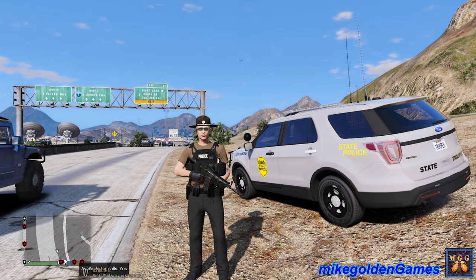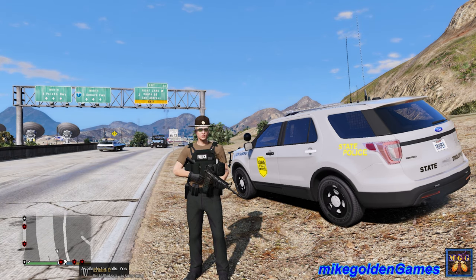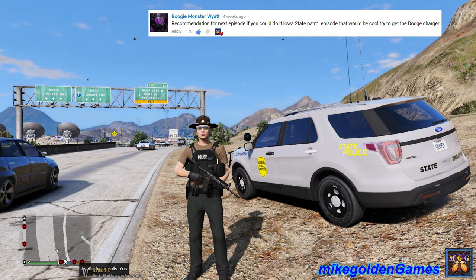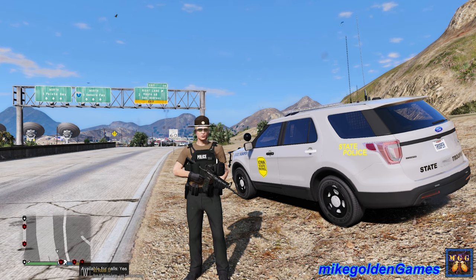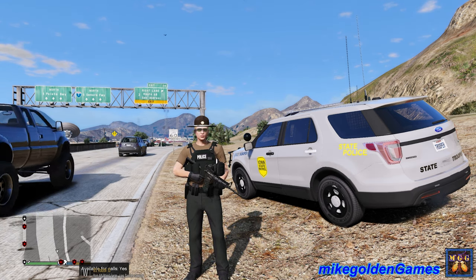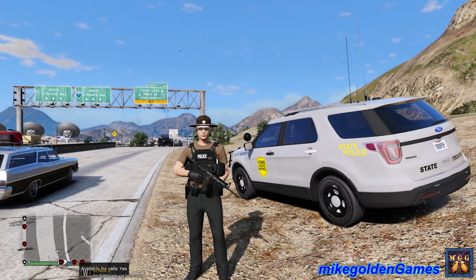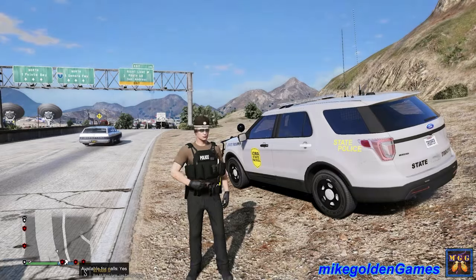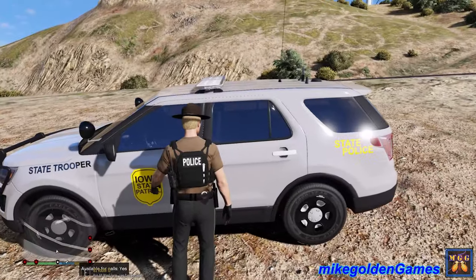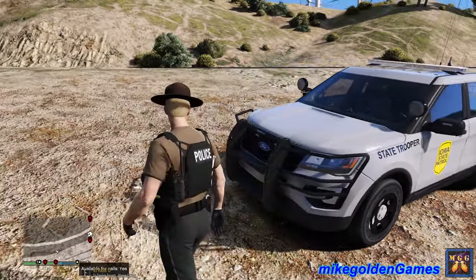Welcome to Mike Cullen Games, and welcome back to LSPDFR. This episode is subscriber requested by BoogieMonsterWyatt — they wanted us to do an Iowa State Patrol in a Dodge Charger. Oceans Bay had already made the livery for the Hurks Ford Explorer, and I was just looking at the request — it was for a Dodge Charger. My bad. Sorry, Wyatt. So we're going to be in the Ford Explorer today. It is the Hurks Ford Explorer. I do apologize. Either way, I think he did a great job on this — it looks awesome. The livery really does look good.